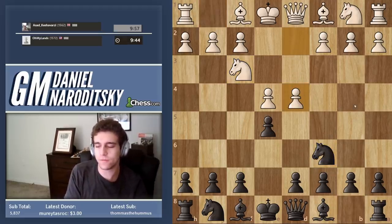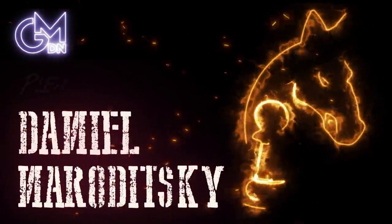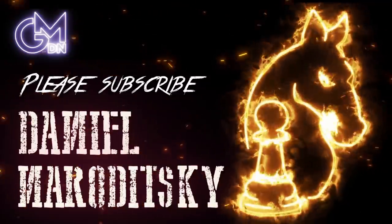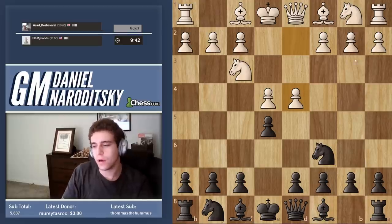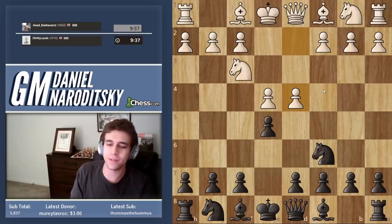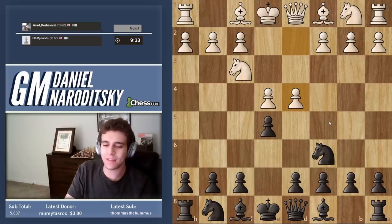Scotch. Scotch defends E4. I should have played the Stafford — I promise I'll play the Stafford next time. Okay, so that's a Scotch.